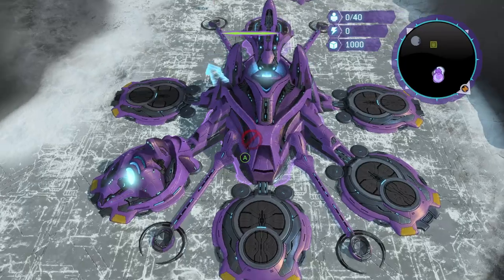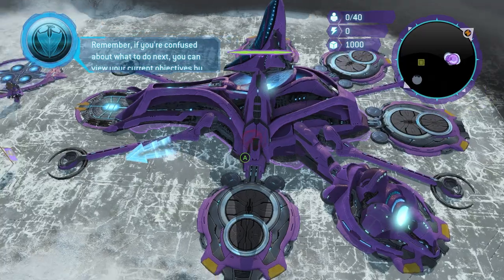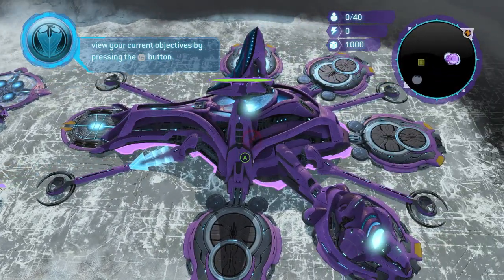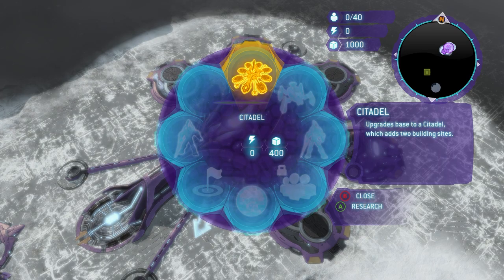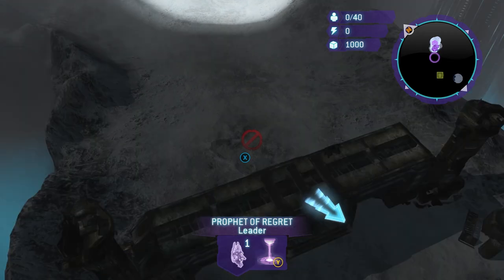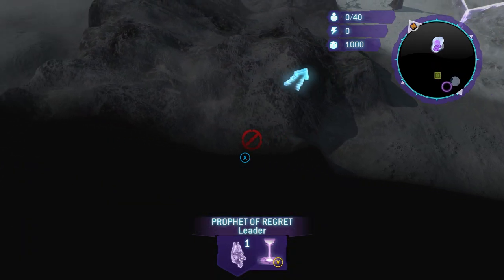Here we are on this Covenant base. You're supposed to come here later in the tutorial and learn about making Covenant buildings and units, but we're going to leave most of that alone — if we mess around too much we can soft lock ourselves. You can build a citadel and put some buildings on it, but we're going to ignore that for now.